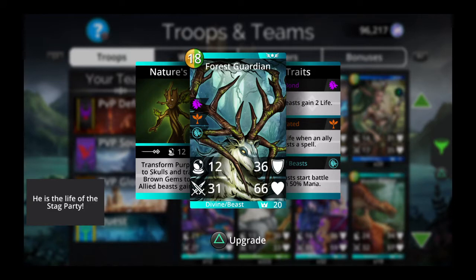Forest Guardian is a yellow-green Divine Beast from the Kingdom of Mogrim Woods. He's a support troop that protects fellow beasts and gives them mana boosts at the beginning of the battle. But Forest Guardian also works well with offensive frontline tanks because he converts gems to skulls, making him a skull spammer as well.